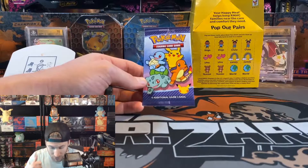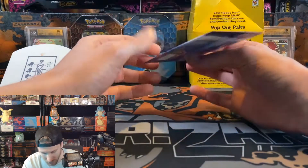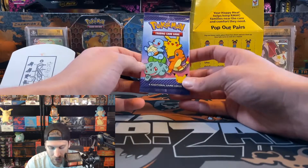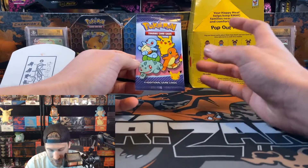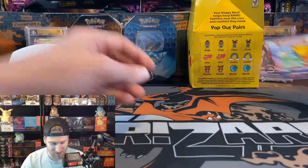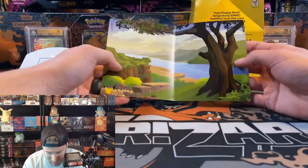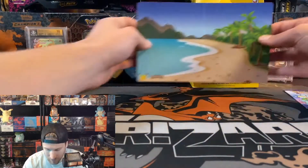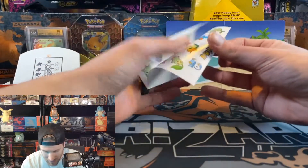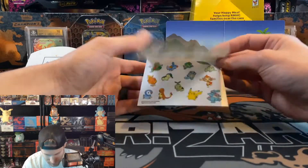The packs feel like paper instead of plastic, so it's a different feel. We're hoping for some fire in this pack. You get four cards, one of which is a hollow. The set itself is 25 Pokémon — all the starters — and there's also a hollow variant of each. Inside we get a nice little backdrop, and it also comes with stickers featuring all the starters, with charmander being my favorite.